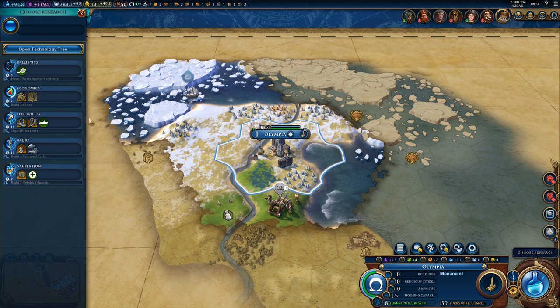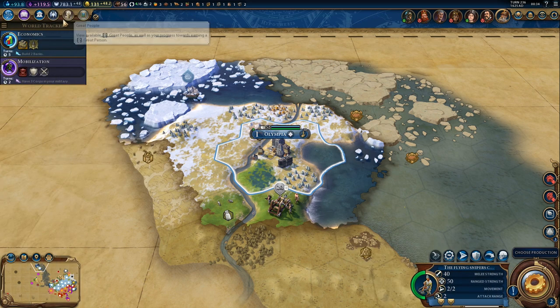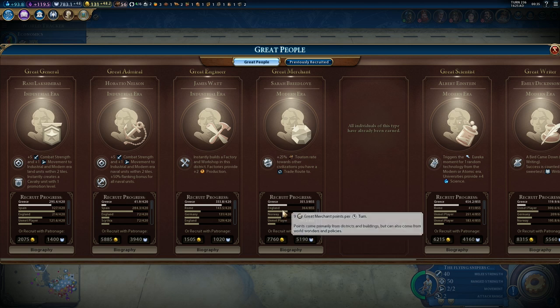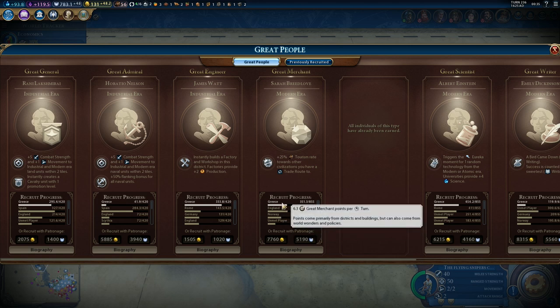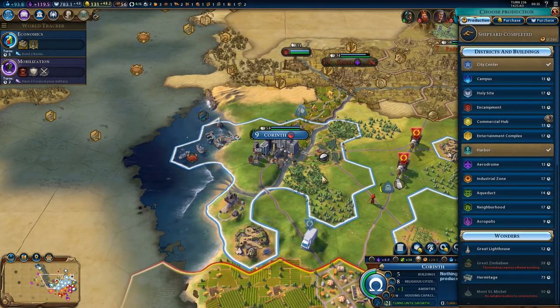As for research, we probably want economics next — that was the point of building two banks for the boost. The next great merchant is actually quite nice: plus 25% tourism rate towards civilizations you have a trade route with. But England is getting nine points per turn and we are only getting 6.3, which means England will probably get that one.